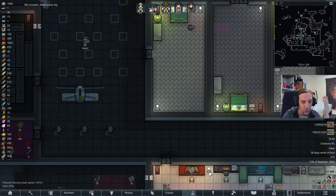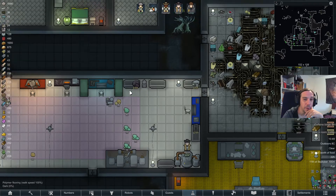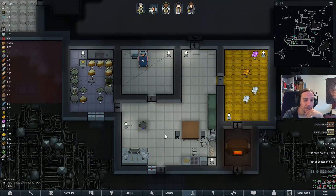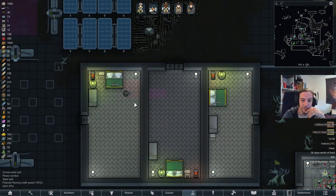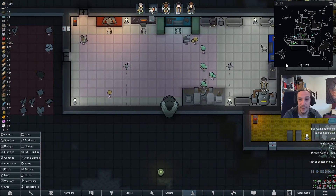Freeman even needs two bionic legs. This will make her role as a fighter even more visible. We're just going to replace both legs at some point.